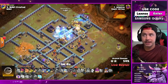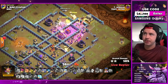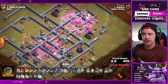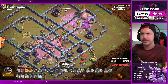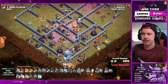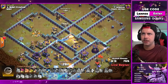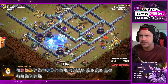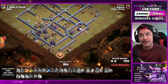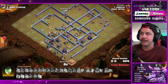Flame flinger troops come out - they die pretty quickly. Now we send all the bacon from the top right side. Freeze, royal champion, grand warden, headhunters, warden ability - boom, invincibility for nine seconds, rage spell as well. Headhunters zooming across the map but don't quite take out the champion. No healing spell, three freezes - a lot of base left, this looks wonky. Warden dies before the champion - that made zero cents and zero dollars. Royal champion on defense stays alive, takes care of all the hog riders, NaVi gets their first defense. It's tied up.